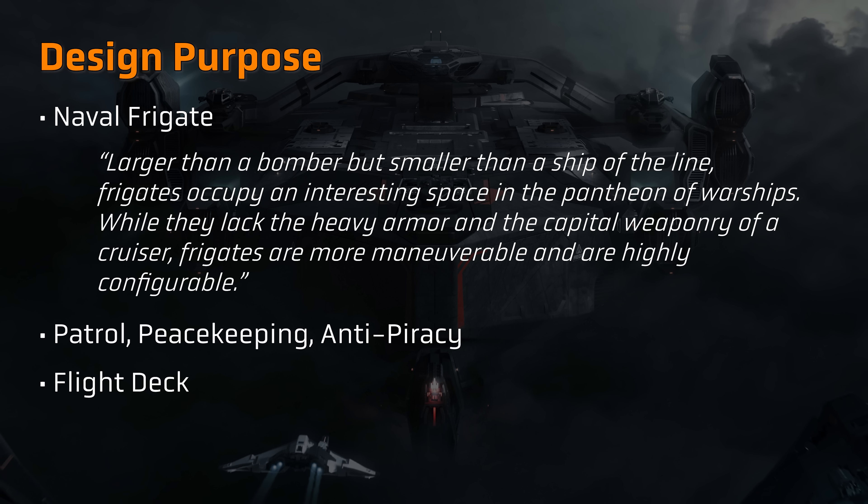Further to these, an Idris K conversion kit first went on sale in 2018, which adds back a spinal mount weapon to the Idris P — albeit with a laser cannon rather than a railgun — as well as swapping out some of the remote turrets for point defence armament and a manned turret for missile armament. The conversion kit was sold for $250 new money or $300 store credit.